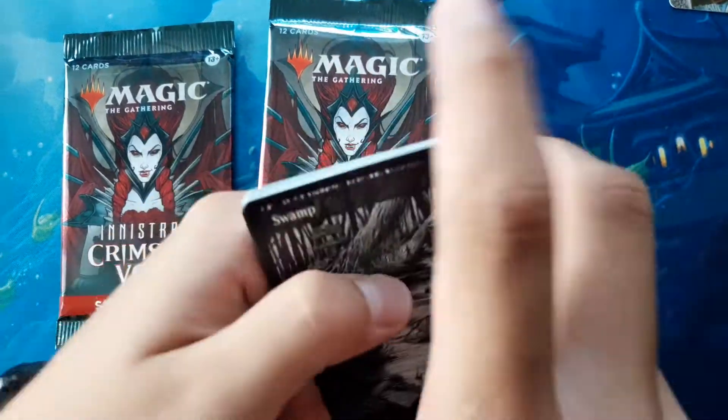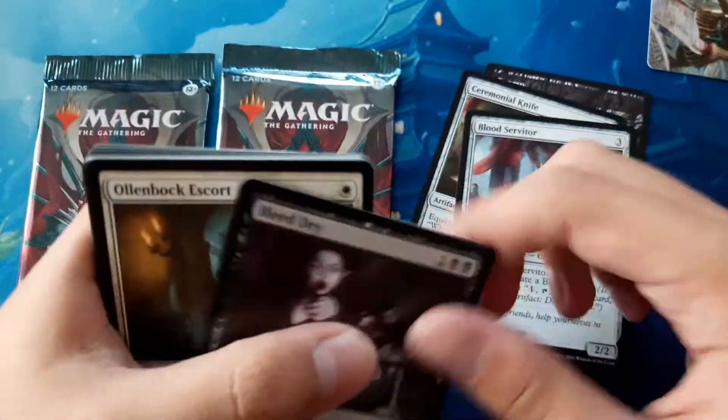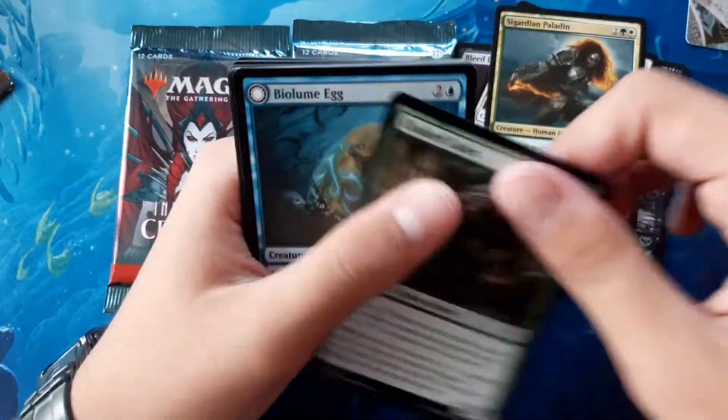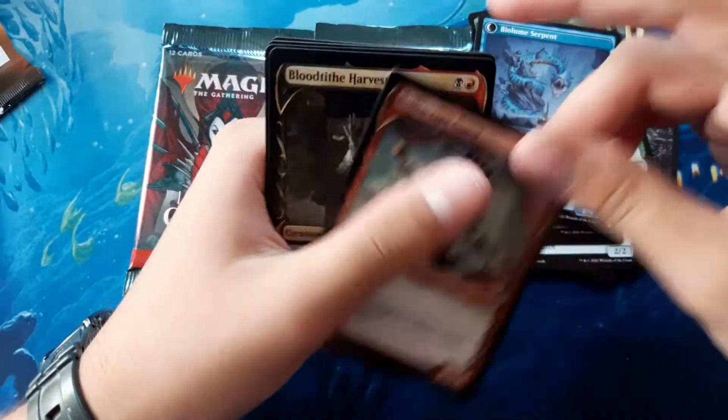What is this? Swamp, Ceremonial Knife, Blood Servitor, Bleed Dry, Ollenbach Escort, Cigardian Paladin, Cloaked Cadet, Bio Lume Egg, Belligerent Guest, and Showcase.